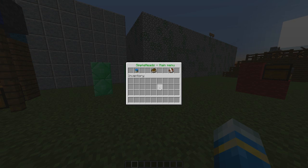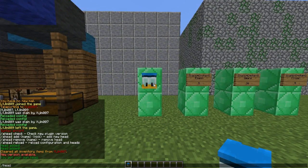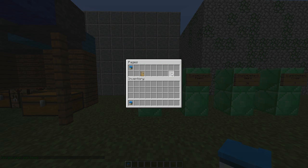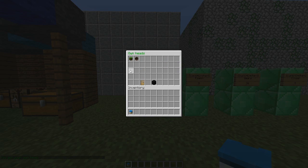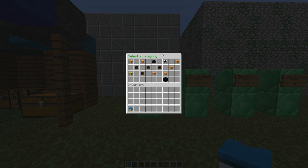If you do /head, a GUI pops up and there are three categories. The first one, if you just click it, you get your own head — very straightforward. The one on the far right gives you your own heads and as many as you want. The middle category is where all the various different types are.